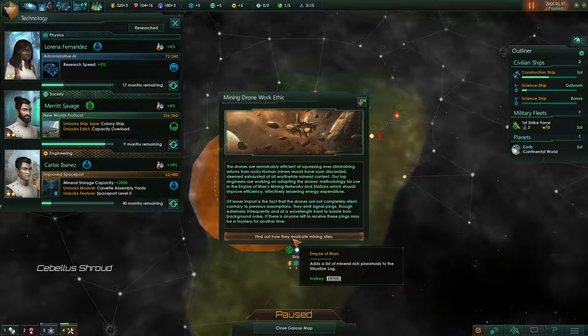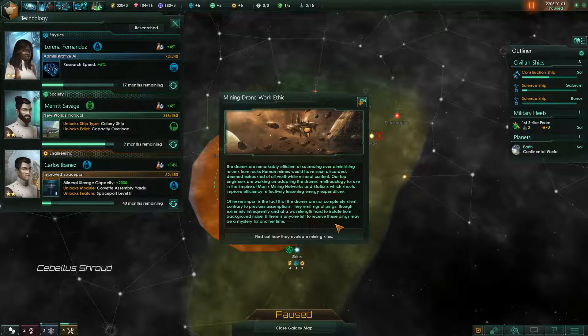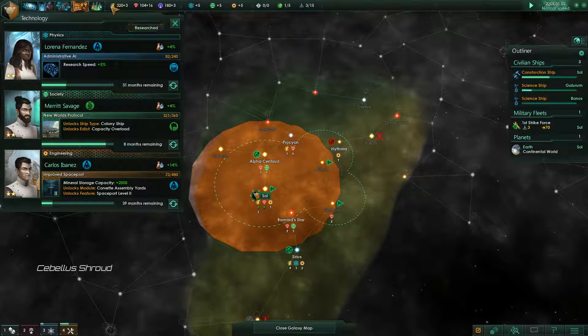The drones are remarkably efficient at squeezing ever-diminishing returns from rocks human miners would soon have discarded, deemed exhausted of all worthwhile mineral content. Our top engineers are working on adapting the drone's methodology for use in the Empire of Man's mining networks and stations, which should improve efficiency and effectively lessen energy expenditure. This sounds super attractive. It also adds a list of mineral-rich planetoids to the situation log. Of lesser import is the fact that the drones are not completely silent — they emit signal pings, though extremely infrequently and at a wavelength hard to isolate from background noise. Situation log updated.